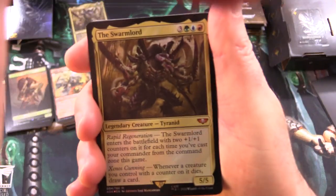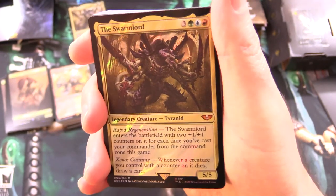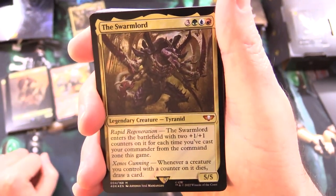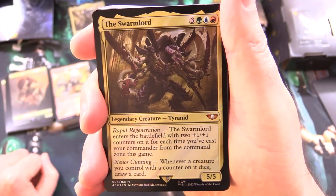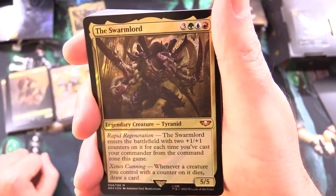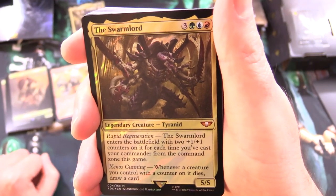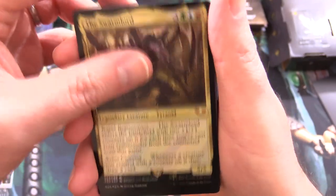The Commander here is the Swarm Lord — a mythic legendary Tyranid creature, 5/5 for 4 with Rapid Regeneration. It enters the battlefield with two +1/+1 counters for each time you've cast your Commander from the command zone this game. It also has Xenos Cunning: whenever a creature you control with a counter on it dies, draw a card. Awesome foiling on these.